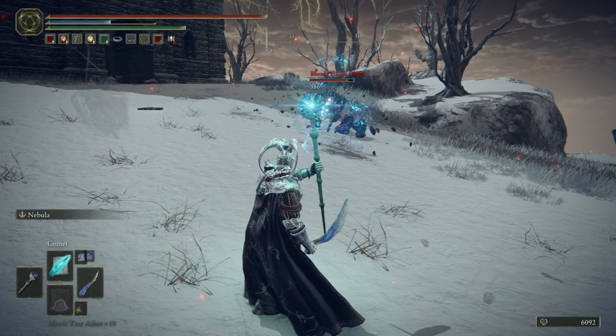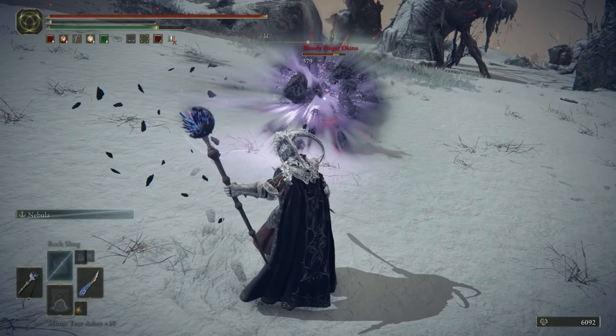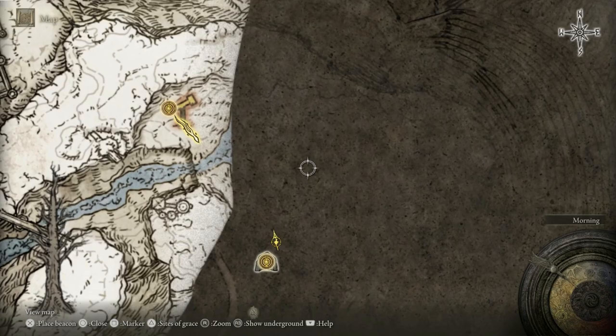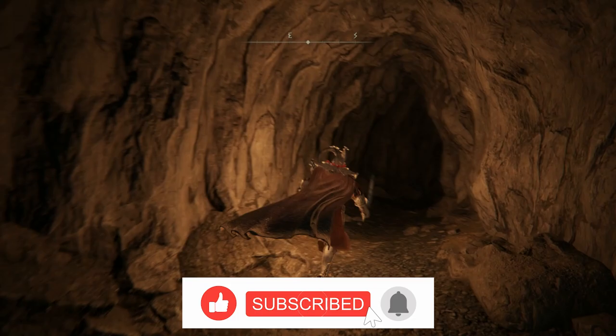Good morning, good afternoon and good evening. Wherever you are and whatever you're doing, I hope you're having a fantastic day. Today on our series of things you may have missed in Elden Ring, we're continuing with part two of the Mountaintops of the Giants. I meet you now in the Spiritcaller Cave, which is pretty much directly southwest of where we fought the giant dragon at the end of the last video.